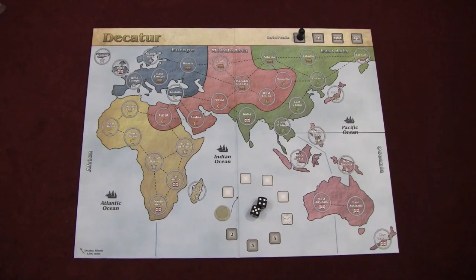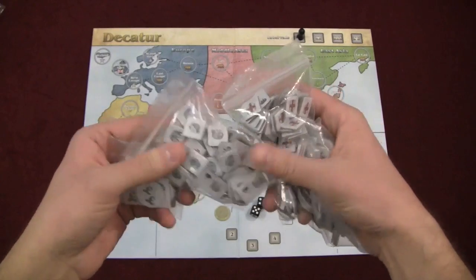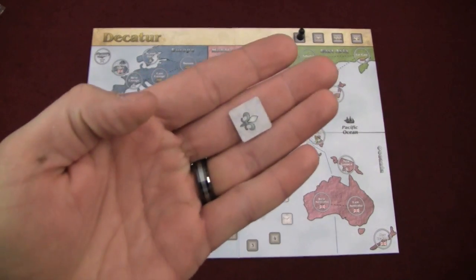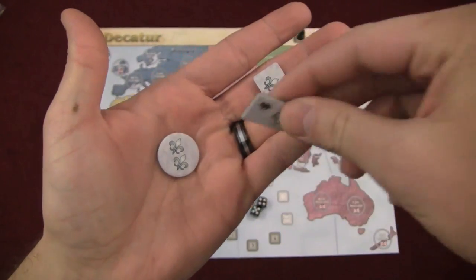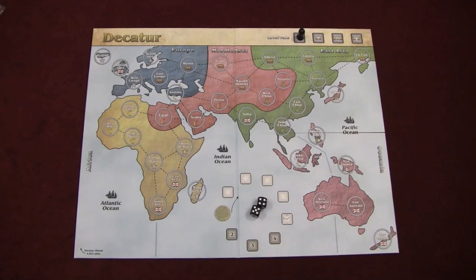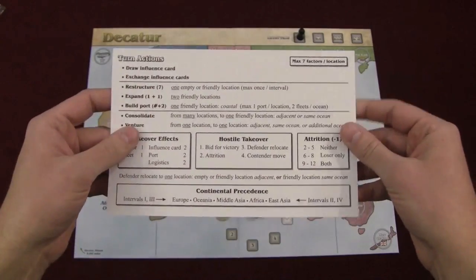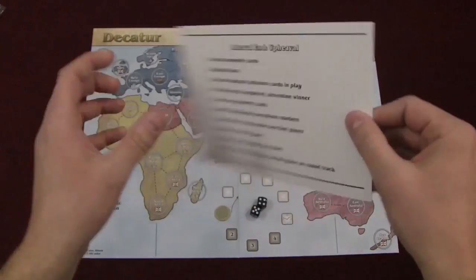Each player is going to receive a bunch of tokens. You've got seven players, so you've got seven different sets of tokens. Each set is comprised of three different pieces: factors, which are small little squares; ports, which are circles — you have six of these; and six ship tokens called fleet tokens that come out with your port. Each player also receives a reference card that has basically everything you can do on your turn, different charts throughout the phases, and the end of round interval on the back with all its steps.